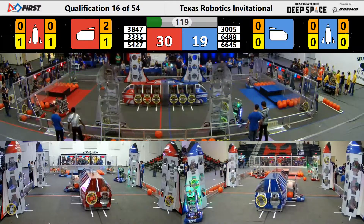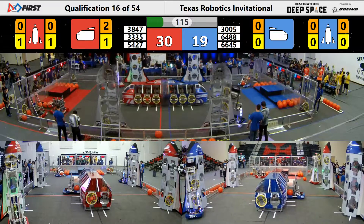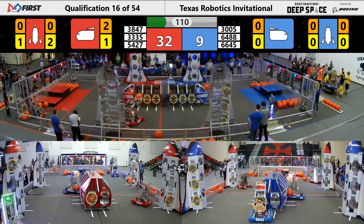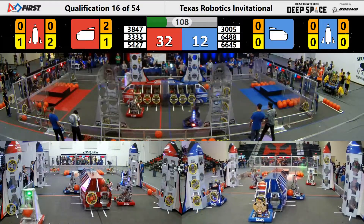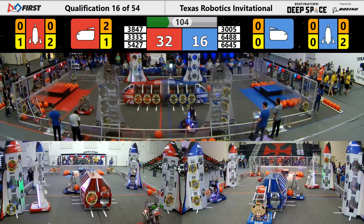We have Robo-Chargers zipping back and forth, trying to place more hatch panels on the rocket. Currently placing their third hatch panel on the rocket on level three. Spectrum follows up quickly with also their second hatch on level three. They have a cargo ball put in level three — let's see if they fill up a whole rocket.